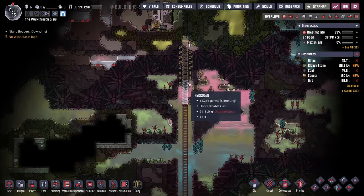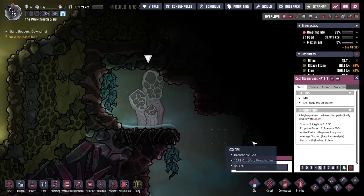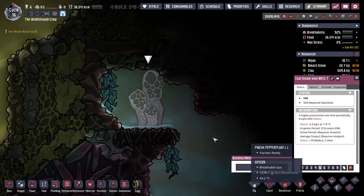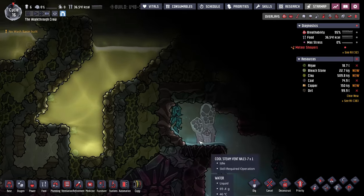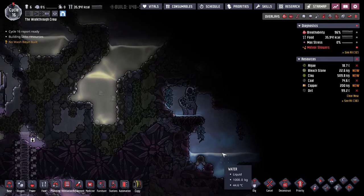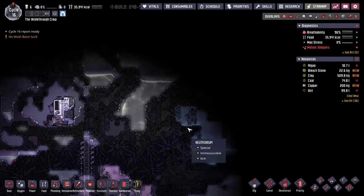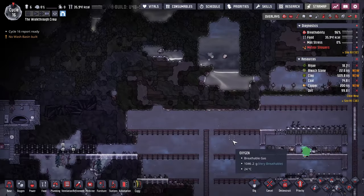While we wait for all this stuff to finish, let's talk about a couple of other things. As I've been digging up here, we did see this cool steam vent. It puts out steam at a pretty high temperature — despite being called a cool steam vent this is not something we want to mess around with. It's a normal thing you'll find on the map. Eventually we'll just wall this off so it doesn't continue to produce too much heat in an area we don't want.